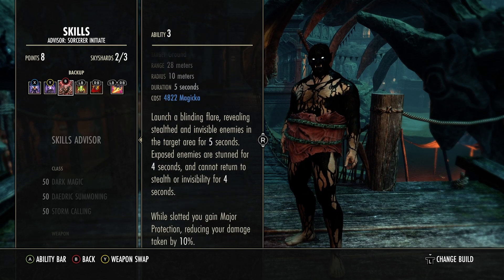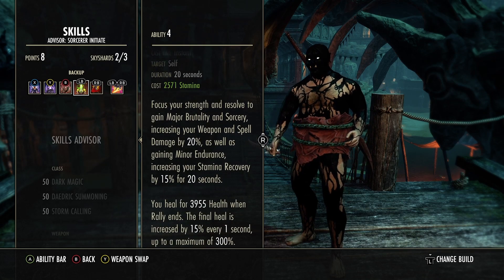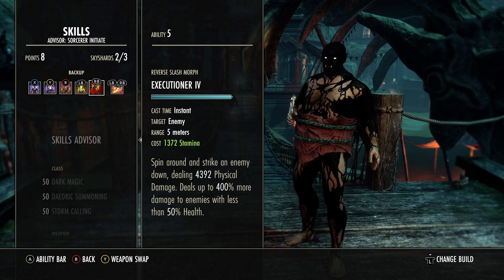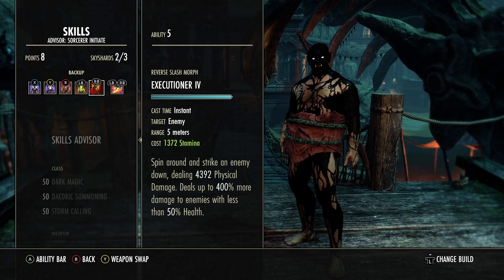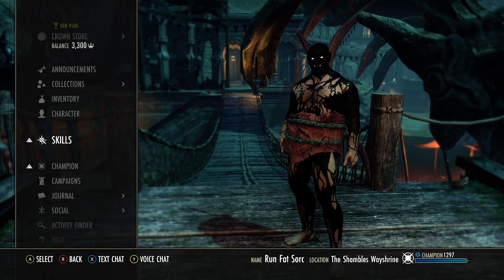Blinding Flare is used because while slotted, you gain major protection reducing your damage taken by 10%. Combined with the minor protection from Ramsack, you're getting both minor and major protection on top of physical and spell resistance. Rally gives you major brutality and sorcery, increasing weapon damage by 20%, minor endurance, and stamina recovery — plus a great heal that gets bigger the longer you keep it up. Executioner deals 400% more damage to targets under 50% health. Dawnbreaker of Smiting CCs them and deals 14,000 physical damage plus a 16,000 DoT over 6 seconds.